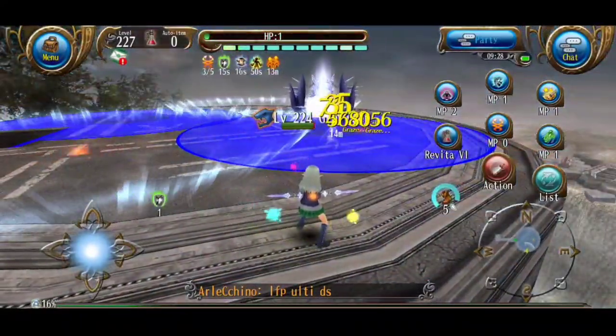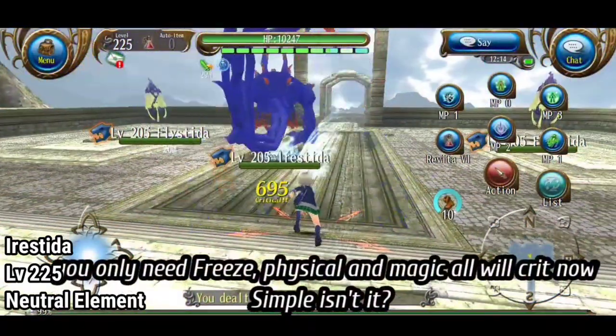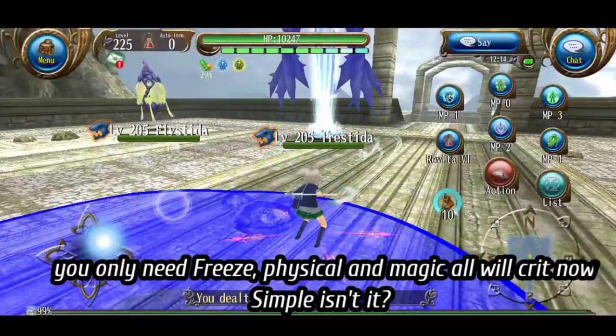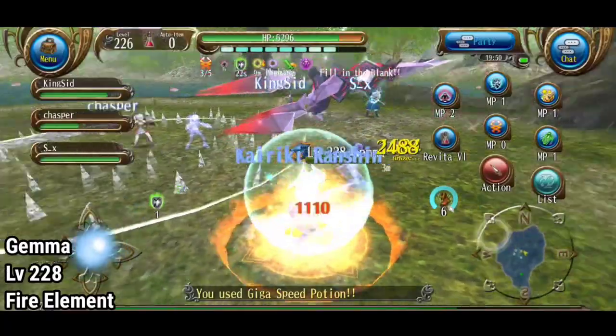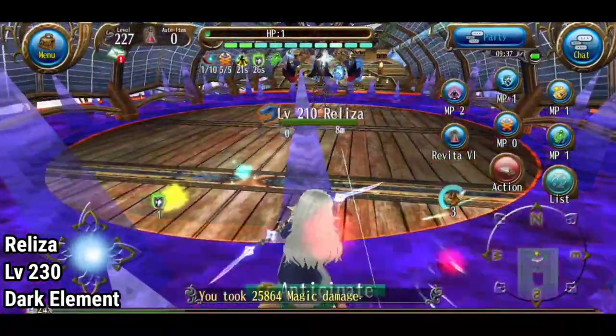Next, going into Nightmare difficulty. The first one is Irestida, which is level 225 with neutral element. This boss is easy — you only need freeze to kill it fast. The second one is Gemma, which is the new boss. It's level 228 with fire element. The third one is Eliza, level 230 with dark element.